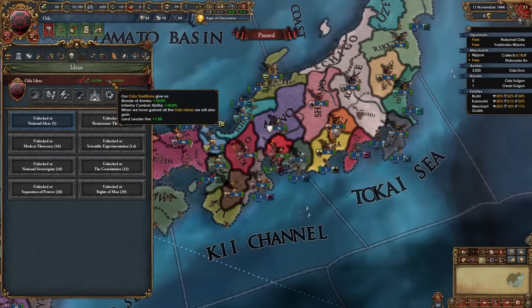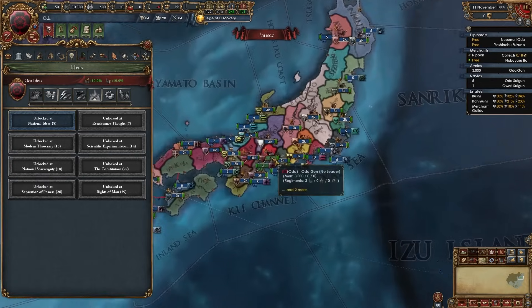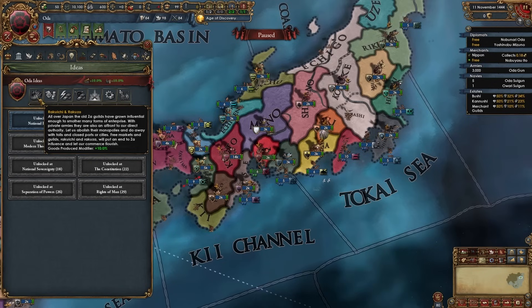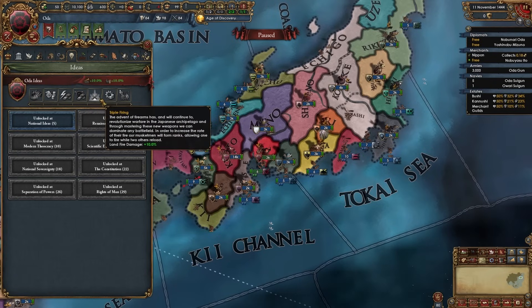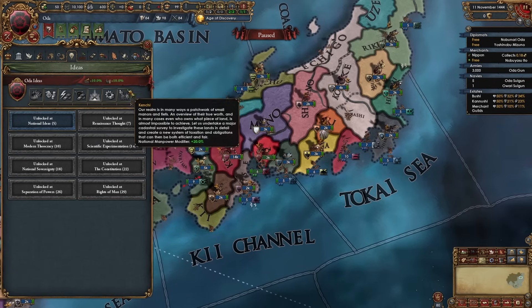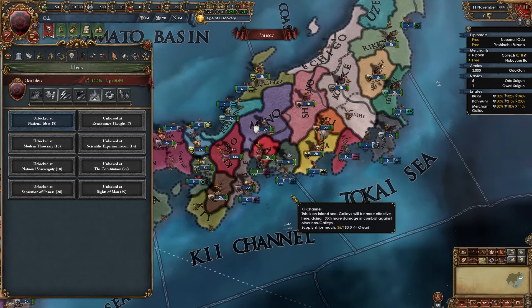Oda starts off with plus 10% morale of armies and plus 10% infantry combat ability, which is really the most important thing you want when playing as any daimyo. Their starting traditions help in initial wars and consolidating Japan. The rest of their ideas are amazing as well: plus 10% goods produced, minus 10% core creation cost, minus 10% province war score cost, plus 1 land leader shock, plus 1 land leader siege, plus 10% land fire damage, minus 5% tech cost, and plus 20% national manpower — making Oda ideas some of the best in the entire game, not just in Japan.